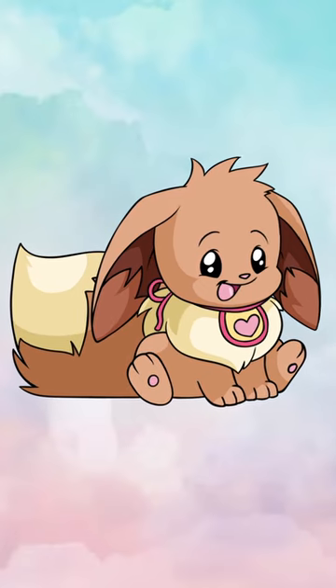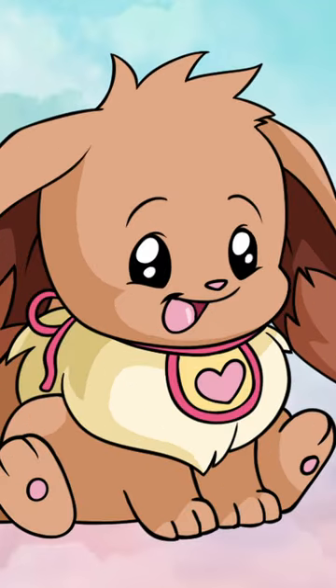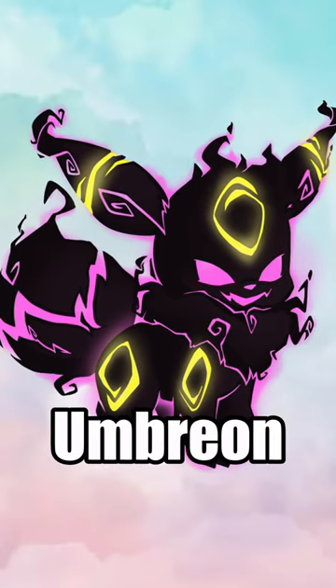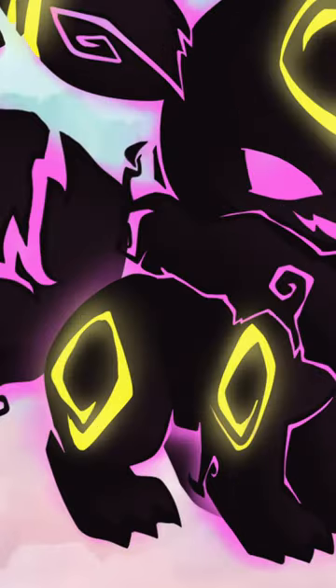The baby paintbrush gives us this Eevee, which is adorable with a little bib and giant ears. The pastel paintbrush inspired Espeon, and the Wraith paintbrush inspired Umbreon — and although it looks quite different to Umbreon, the yellow markings are similar.